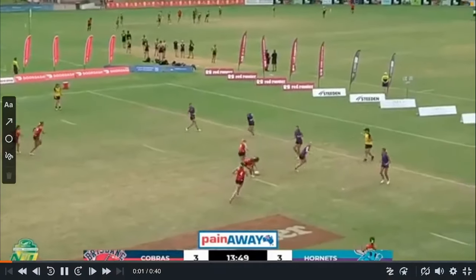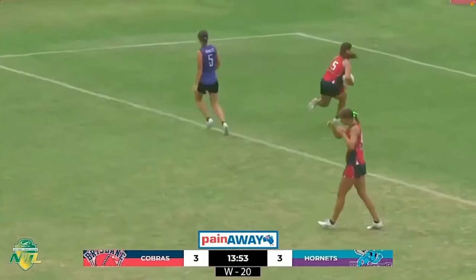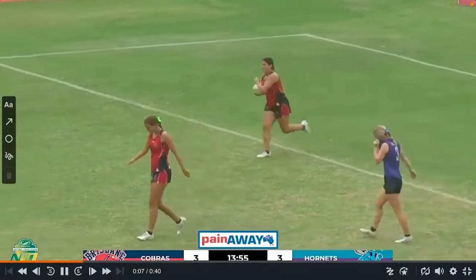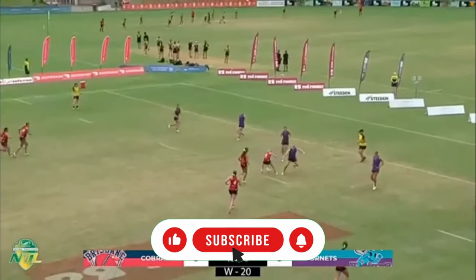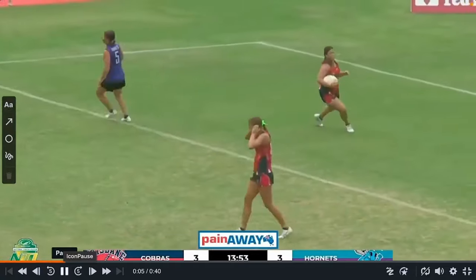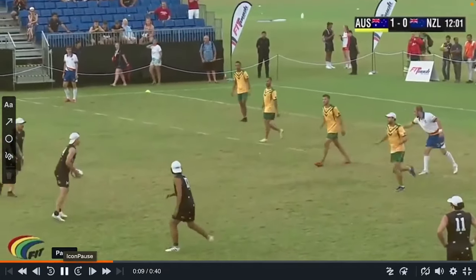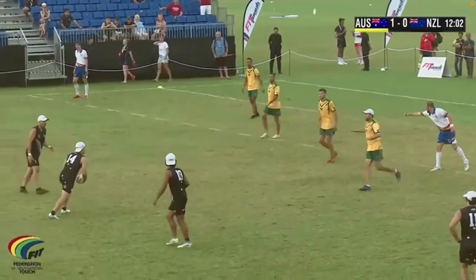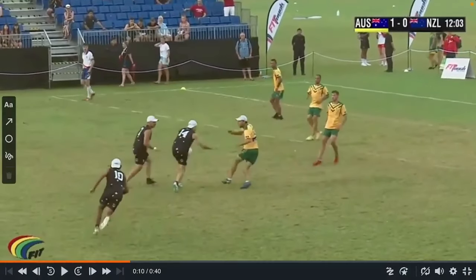Hey everyone, today we're going to have a look at the ML play, or the 33 peel play, and a cool way that your team might be able to defend it. We're just seeing the first 33 peel there — it was a successful one. They ran onto the ball, beat the toucher, and picked the right option. I've seen this play a few times on the channel because it's very impressive, so let's have a look at a couple of 33 peels that have been defended.